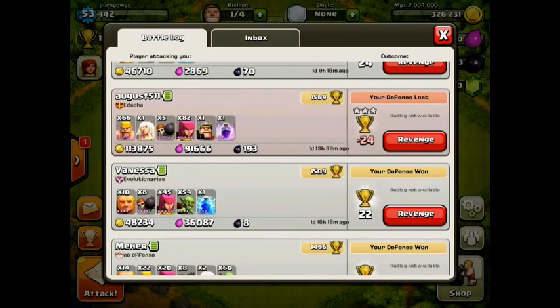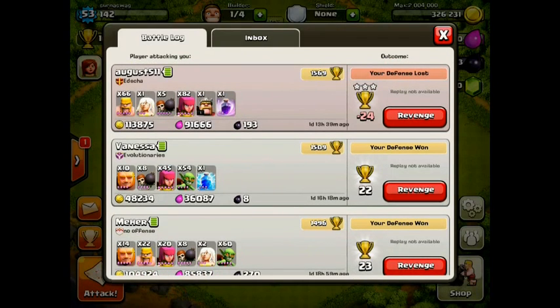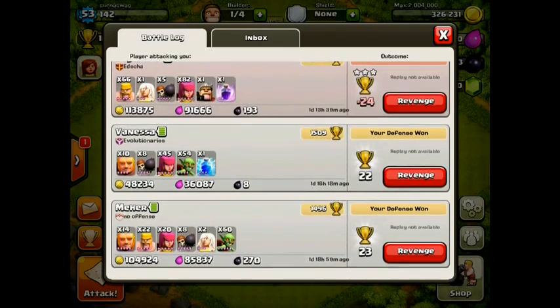There's one instance where I lost 24 trophies and got 3-starred. If you look at what he attacked me with — he had a really effective strategy: a level 3 healer with a level 2 rage spell, which goes seriously well together. The level 3 healer just keeps healing level 5 troops — level 5 archers and level 5 barbarians — super quickly. That's actually a good attack strategy.